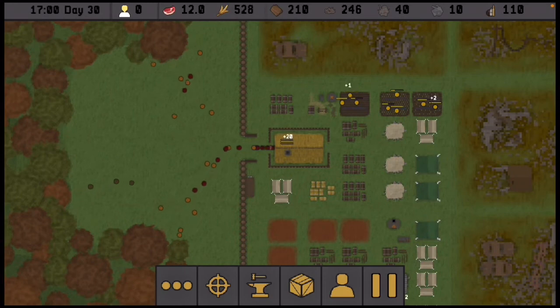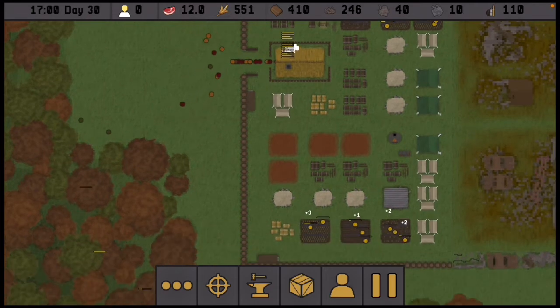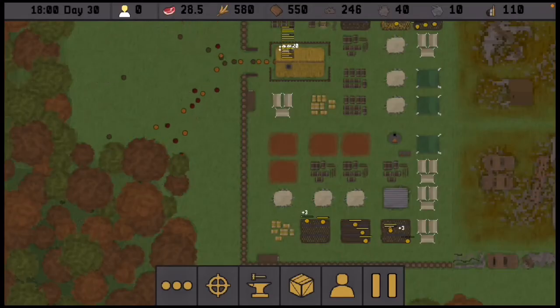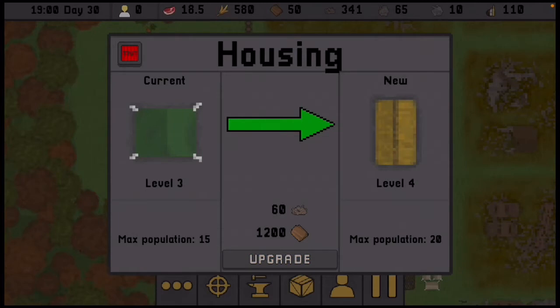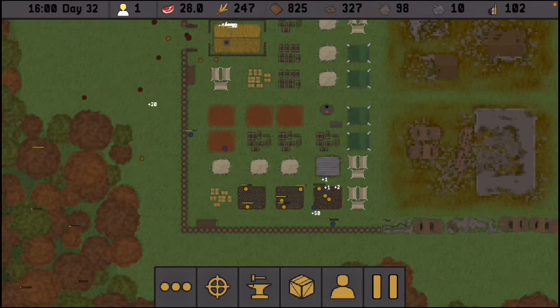As the resources pour in I'll be making those changes. You can already see that I've changed the housing so far. It's going to take a slow process but we'll definitely get there. In fact, once 50 more wood comes in I'll be able to hit upgrade on another one. I just wanted to check in with you and let you know the current setup.